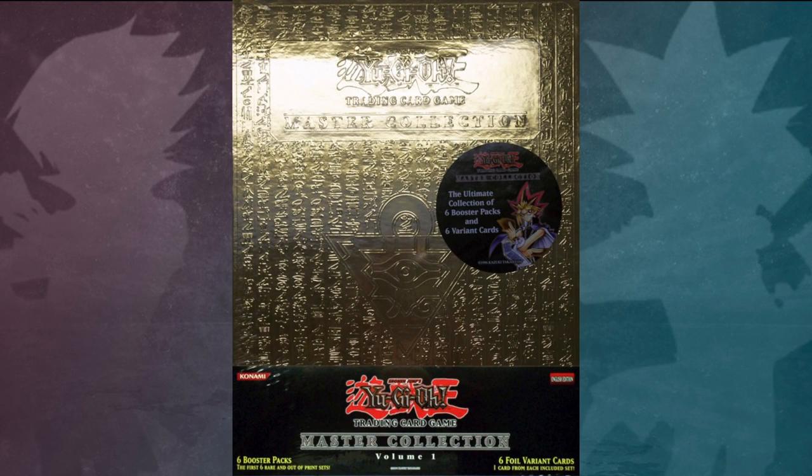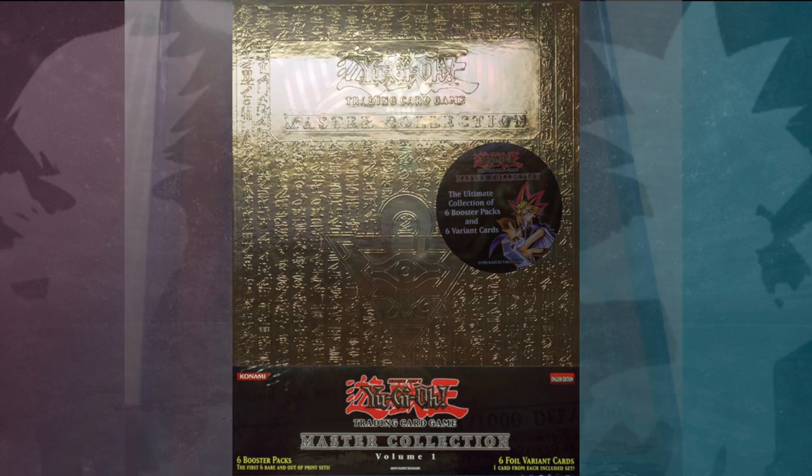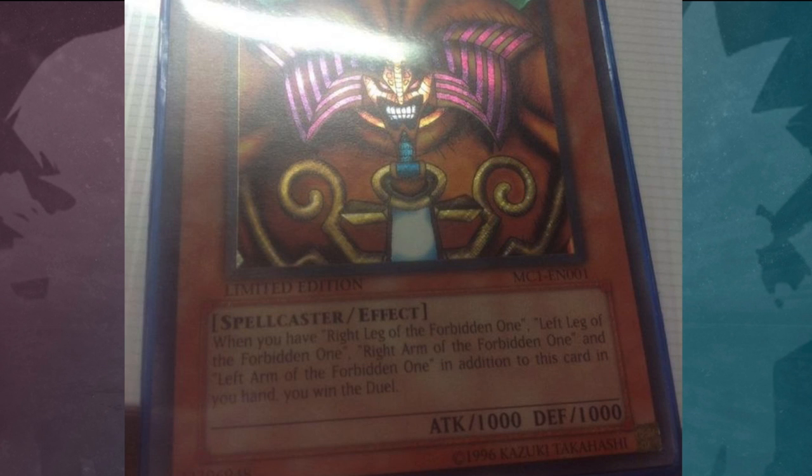The Master Collection Volume 1 release of this card had a typo that missed the letter R in 'your,' which led to the text reading 'to need all five pieces to be in you hand.'